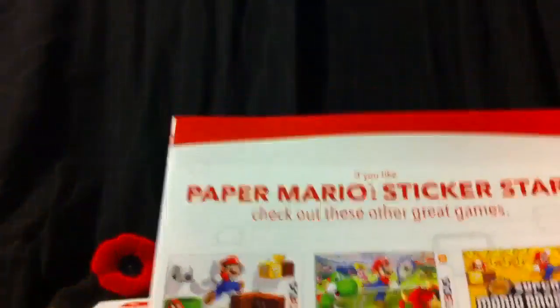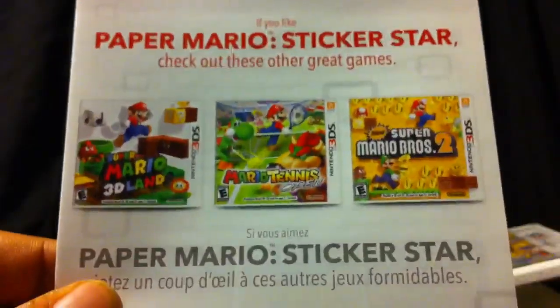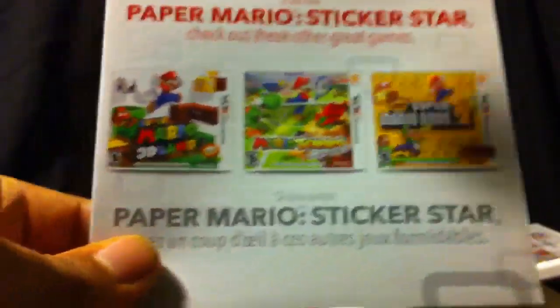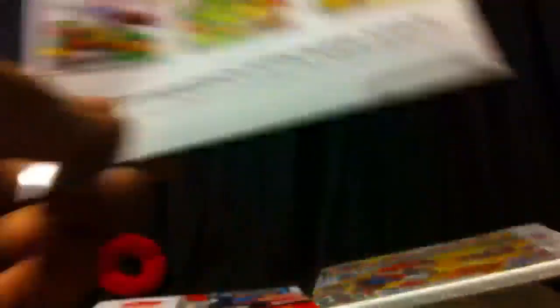Of course, if you like Paper Mario Sticker Star, check out these other great games. I've only unboxed Mario 3D Land and New Super Mario Bros. 2, but there are recommended titles including Mario Tennis Open – pretty good online game. I haven't played it all that much online yet, but I've gotten all my trophies. And of course there's my Club Nintendo passcode in here – hopefully you haven't seen that.